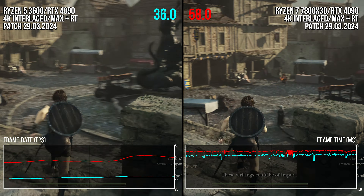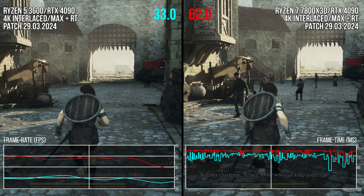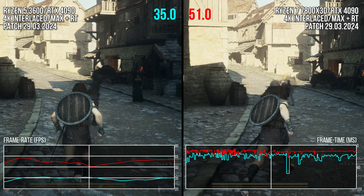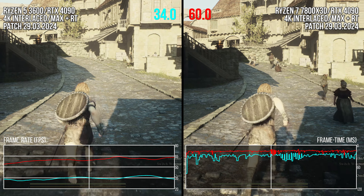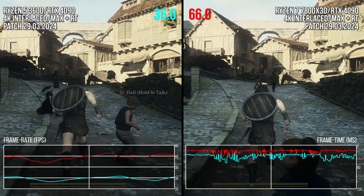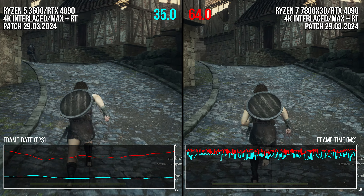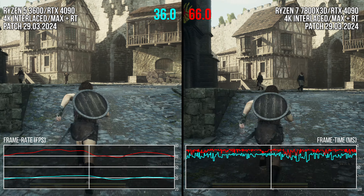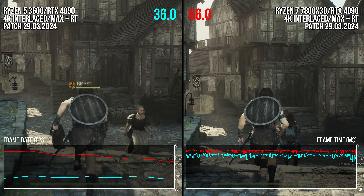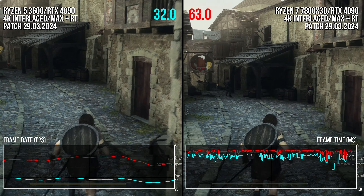Performance-wise, using the latest patch that came out on March 29th, we can see the 7800X3D running this benchmark sequence around 80% better than the Ryzen 5 3600. The overall performance is better, but the most important part is actually that the frame times are better. It's easy enough to see that on the frame time graph, where the 7800X3D has much less erratic frame times and frame time spikes that are less dramatic than the Ryzen 5 3600. I would still say the 7800X3D doesn't have great results in this benchmark — frame time spikes above 20, 30, and 50 milliseconds will obviously be negatively affecting the game's fluidity.